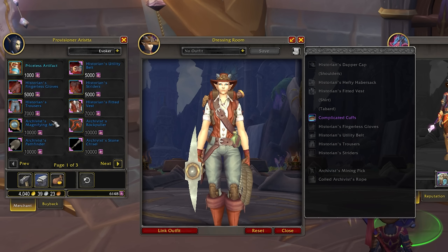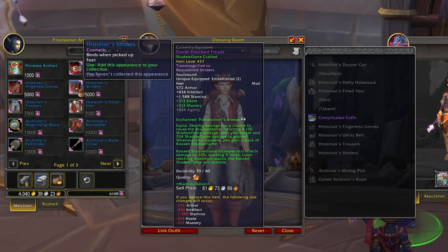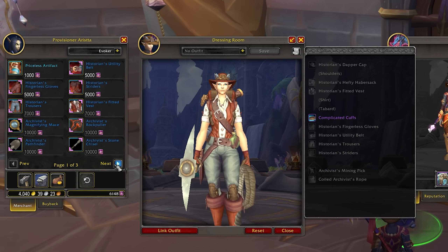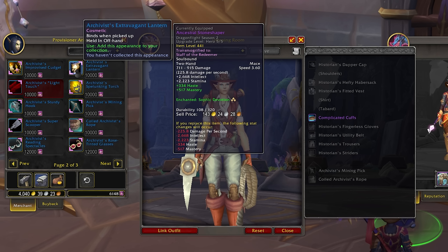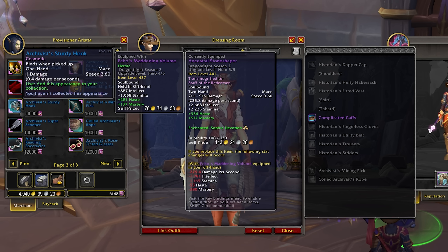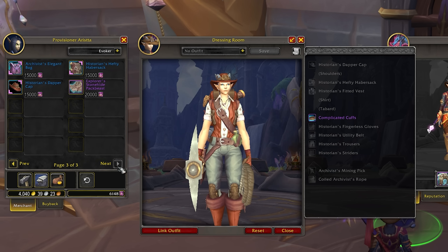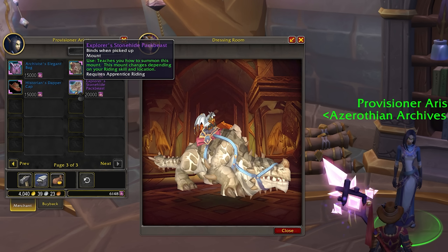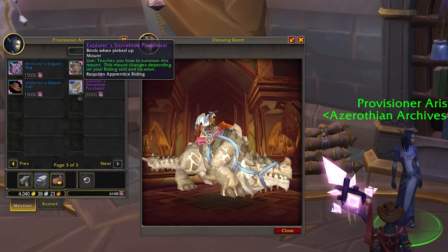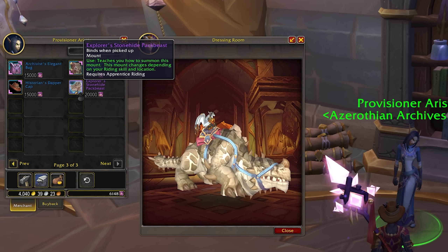Most of the rewards on offer from this new activity are new transmog options — they're all explorer themed with a big Indiana Jones vibe, so if you love this kind of theme, these items will fit into your collection quite nicely. The offhand whip is one of my favourite items from this event. Just pop by the reward vendor whenever you want to look at what's on offer. There's also a new mount thrown in for good measure, but you'll have to do quite a bit of farming for this one — it requires 20,000 mysterious fragments, so save them all up if the mount is what you're after.